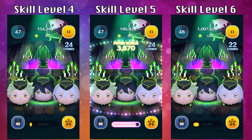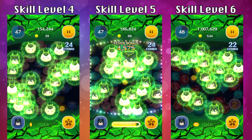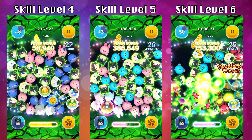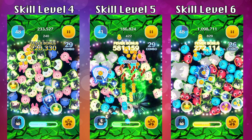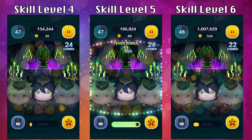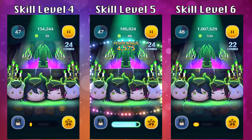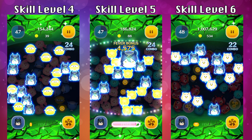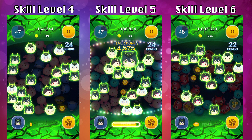So let's take a look at the abilities activated at the same time. This is in full speed and nothing changes — skill level 4 is going to end before skill level 5 and 6 by one second. Now this is slowed down so we can take a look at what's actually happening. The animation doesn't change between all 6 skill levels — the only thing different is how long it actually lasts.